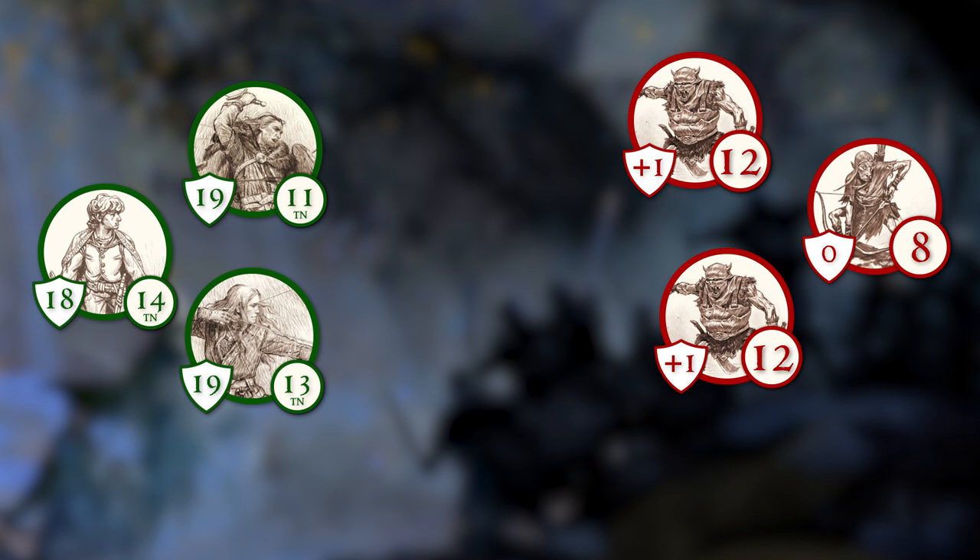If neither side is surprised, then combat starts with the opening volley, as long as there is enough space between the opposing forces where this would make sense. Any characters — heroes or villains — that have a bow or thrown weapon can make one or more ranged attacks, depending on the space between their adversaries. Any character using a shield here can double its parry modifier. Heroes go first, so we'll start with Ingold the ranger.